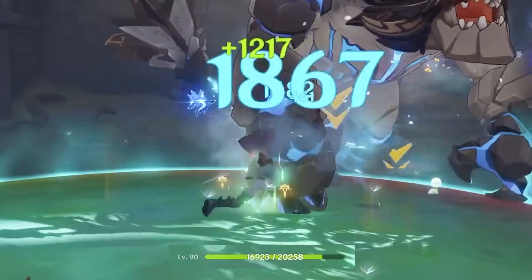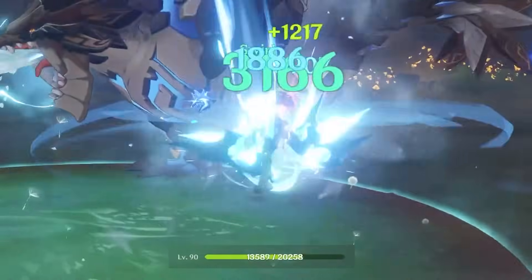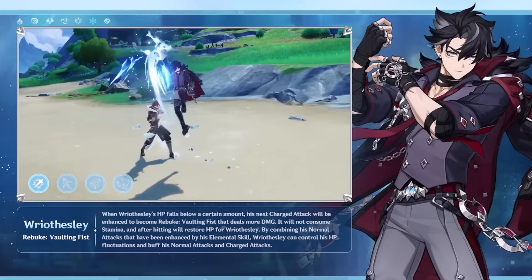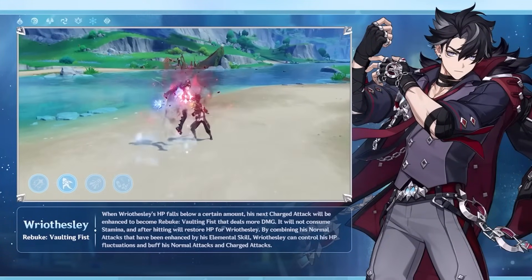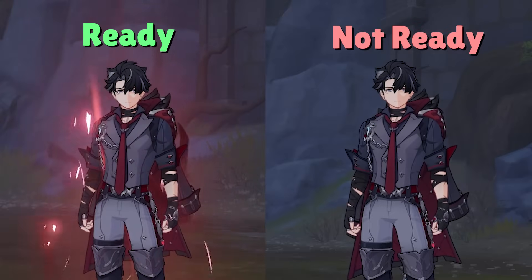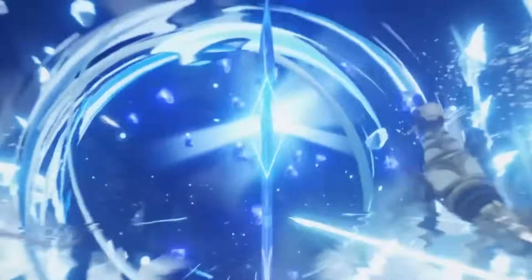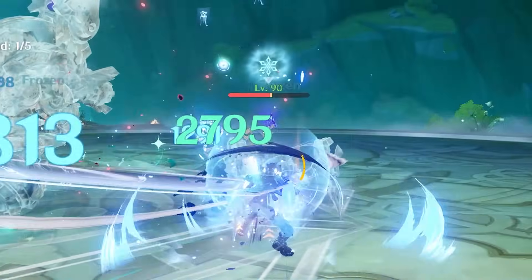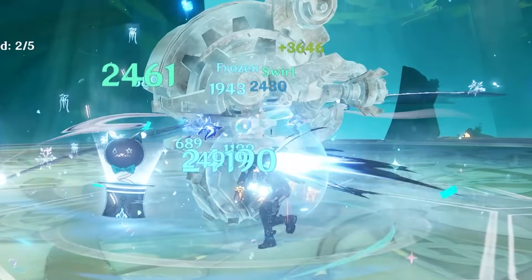With Riesli's first ascension talent, when under 60% HP, he gets an enhanced charge attack that heals himself, deals more damage, and costs no stamina. The enhanced charge attack has a 5-second cooldown at C0, and it is easy to see when it's ready to use with a red aura around Riesli. Last but not least, all that Riesli's burst does is deal AoE cryo damage in front of him with a 60 energy cost and a 15-second cooldown. While it's not Ayaka levels of strong, it is nice to use for filler damage.